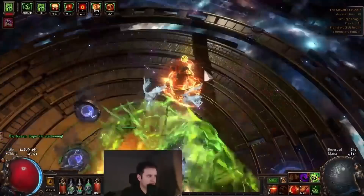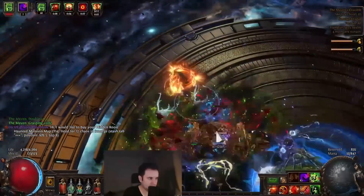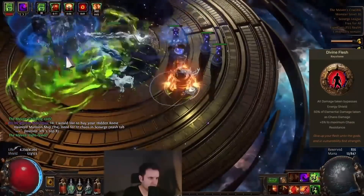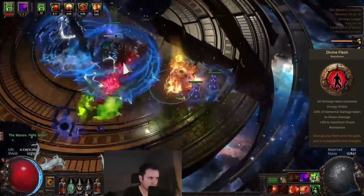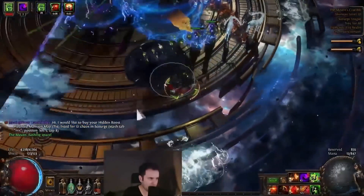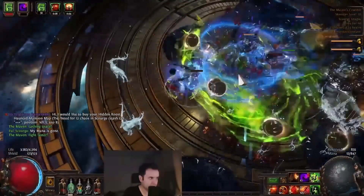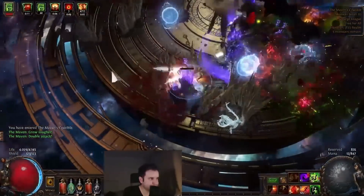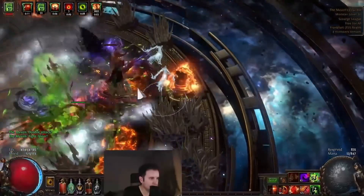It relies on the use of flasks and uses the Pathfinder ascendancy. Pelsteron's build guide is incredibly accurate and informative, the tree looks rock solid. This was requested in the comments, so I had to include it. It will get you over the line as a league starter. The linked video was made one week after league start in 3.16, and from the patch notes there were absolutely no changes to Poisonous Concoction or associated itemization.